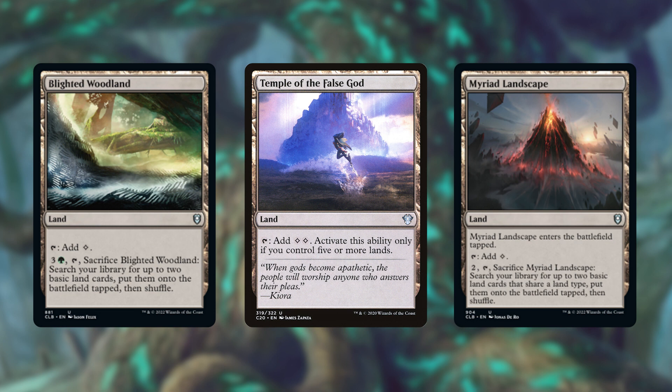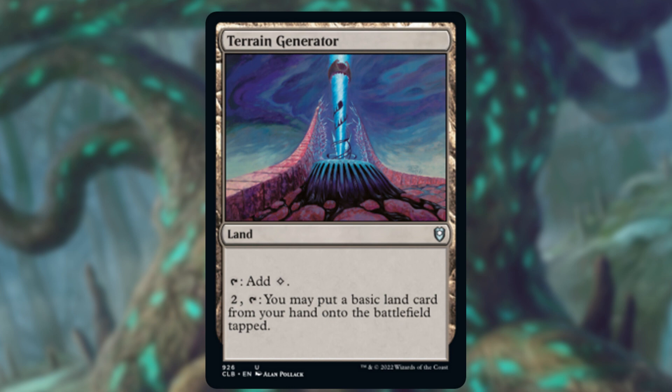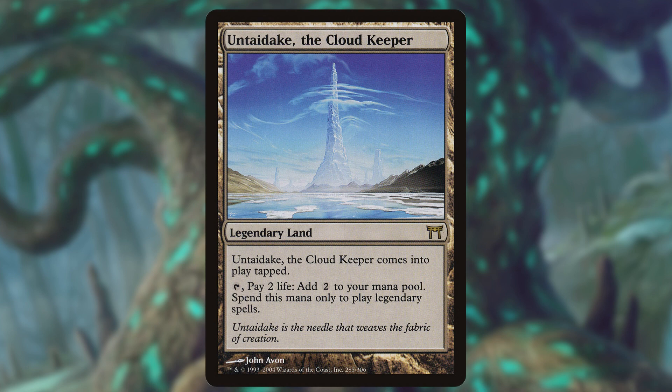Some cards I would usually hesitate to include in other decks are also wildly impressive in this shell. Blighted Woodland, Temple of the False God, and Myriad Landscape all have the ability to accelerate us by one mana, and since we're more likely to always have enough mana to reliably activate them, they're just straight up pieces of ramp in our deck. There are two lands with higher price tags that I think are worthy of an include just from pure efficiency. Terrain Generator, with our high land count, lets us rampant growth every turn after it comes into play, while Untaidake, the Cloud Keeper, is an effective plus one to our mana towards casting Maelstrom Wanderer. Every mana we add is a turn shorter towards ending the game.